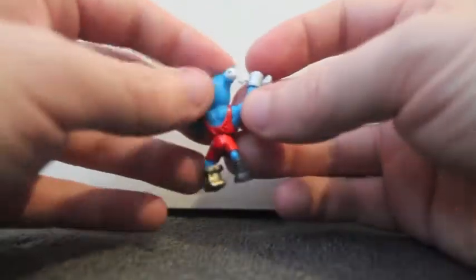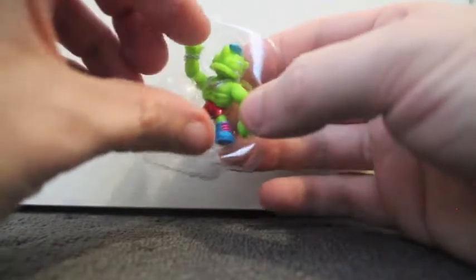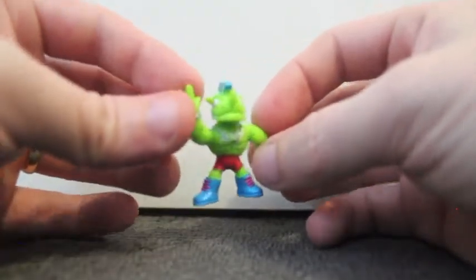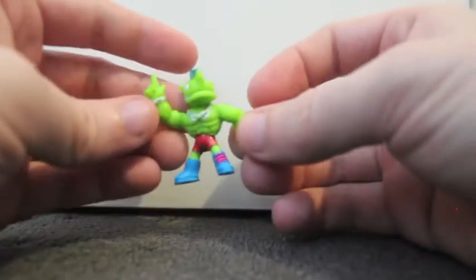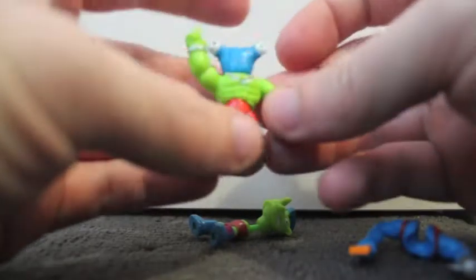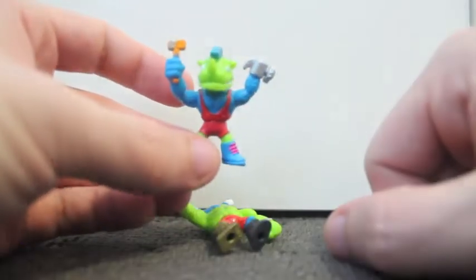Next up is the other one we can see in the packet — this is a Brutal Beast and this is Raging Rhino. He's already together so I'll just show you what he looks like — buff and tough, chain necklace, classic wrestler attire, and a mohawk, very nice. Here's an example of the interchangeable parts: take the body out of this one, swap it into that one — look at that! He actually looks quite good with that hammer fist — it's hammer time!